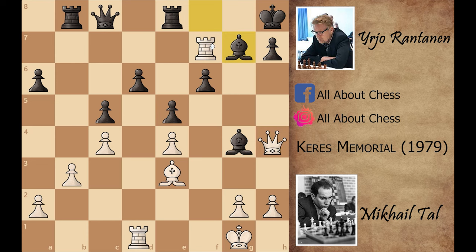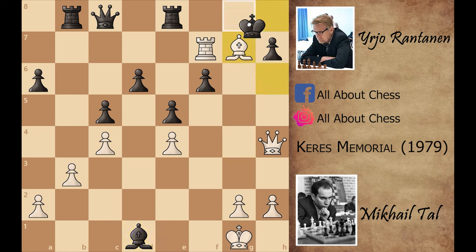Queen to h4, threatening checkmate on h7. Bishop to g7 — physically stopping the rook from defending h7 — but again Mikhail Tal played the brilliant bishop to h6. You cannot capture it because of queen captures on h6, and checkmate is unavoidable again. The best move for black in this position is queen to e6, but black missed it and played bishop captures on d1 — a blunder, because now the checkmate is unstoppable. Mikhail Tal played bishop captures on g7.